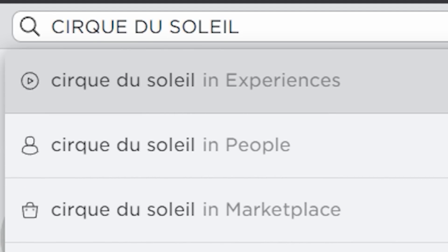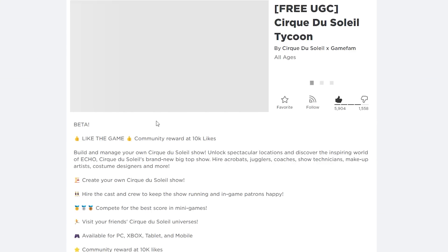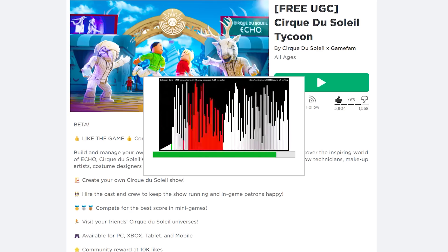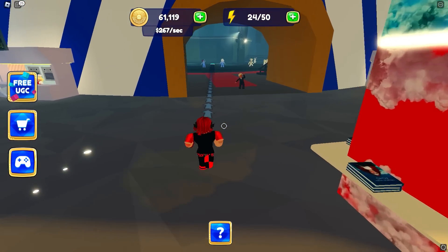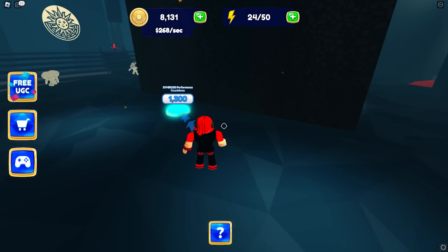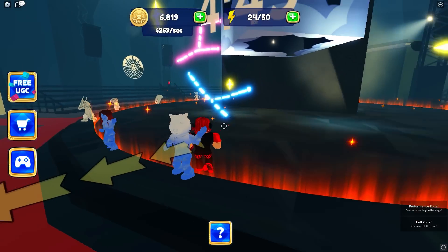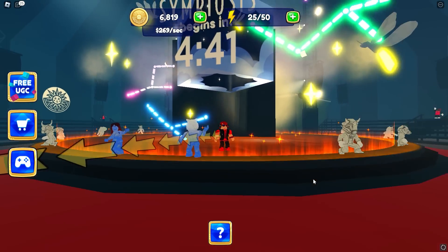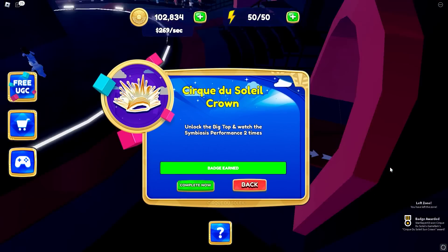Next, search this game — I don't even know how to pronounce it — but we can get free items from this game. We can actually get a lot of free items, but I will show you guys the easiest one I've found. Basically, you want to get through the tycoon till you're here, and then we have to watch this show two times. We have to just go through this little event a couple of times and you should get the badge.